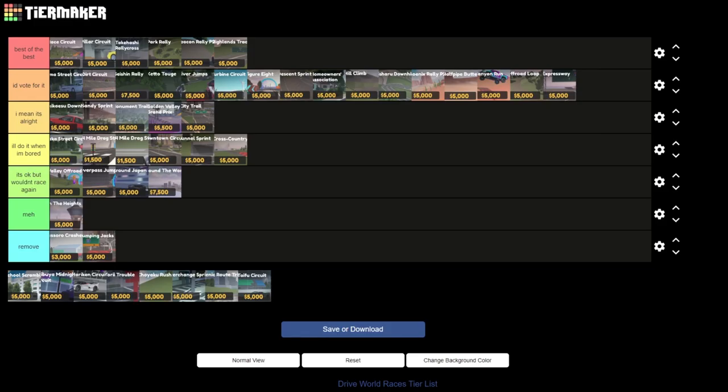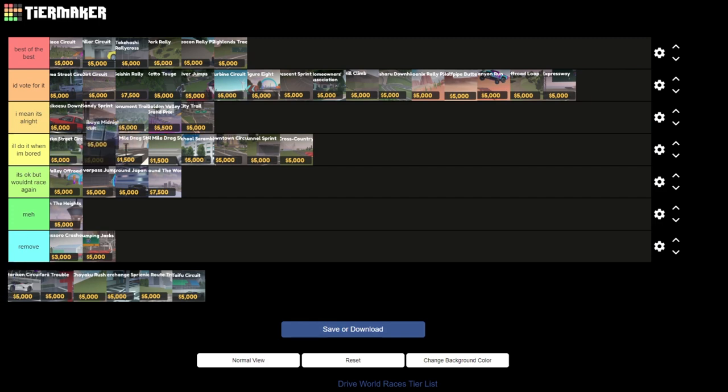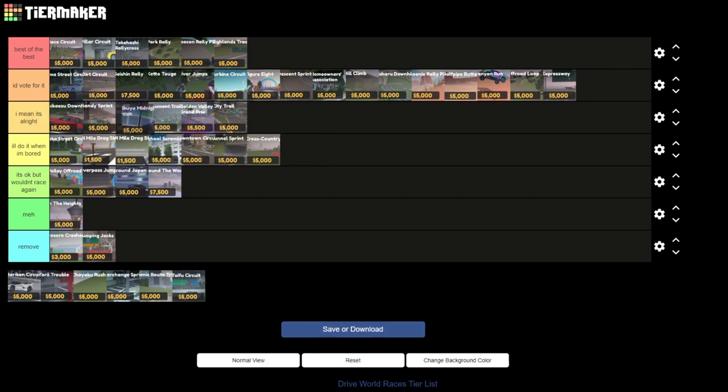Now I'm going to speed through some of the races. First off we have School Scramble — this race is pretty average, I would put it above Downtown Circuit. The next one we have is Midnight Circuit. This race is also pretty bad but it's a little bit better, so I'd put it above Sandy Sprint.